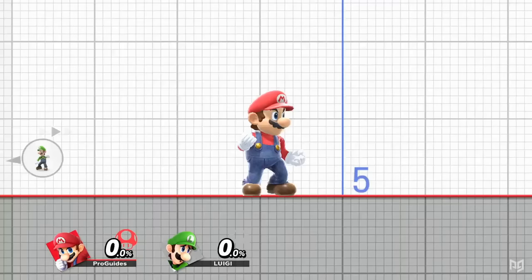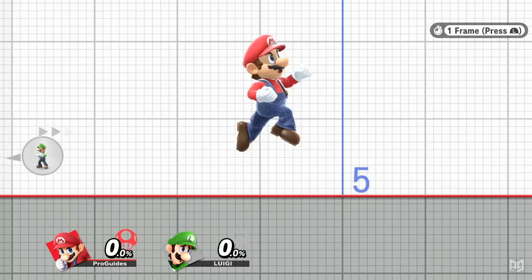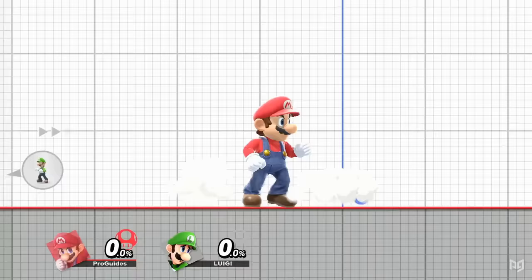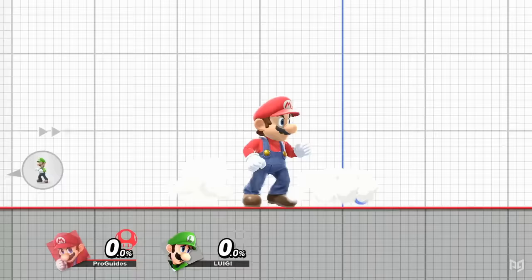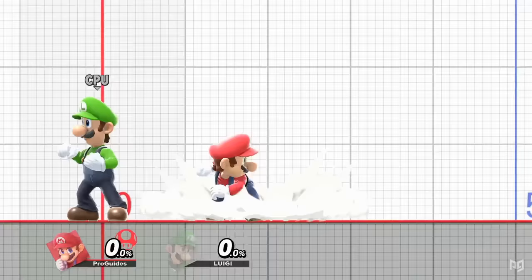When you jump from the ground, there are two possible jump heights: a short hop, which is a lower jump that occurs when you release the jump button within three frames of pressing it, and a full hop, which is a higher jump that occurs when a jump is held for any longer than a short hop. You can also perform a short hop by pressing two different jump buttons simultaneously, or by holding an attack input and jumping simultaneously. It's highly recommended that you learn how to short hop manually, however, as the other methods have inherent shortcomings.